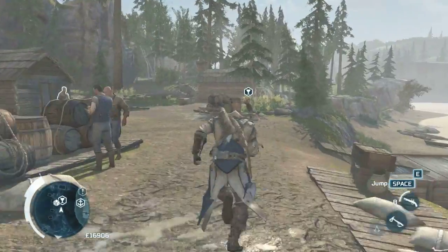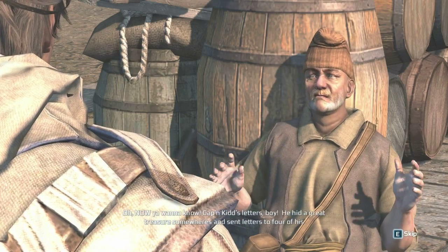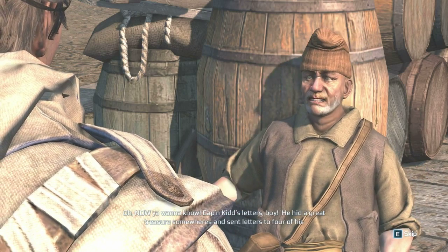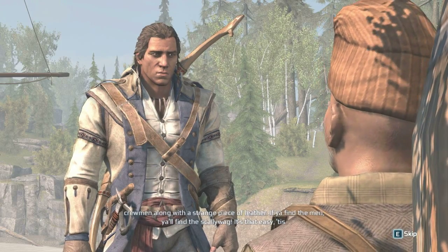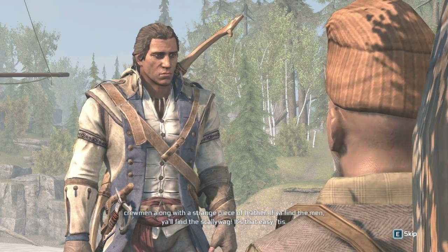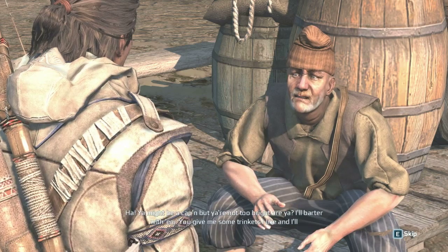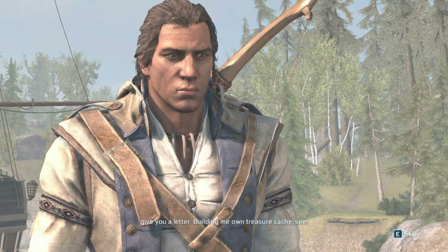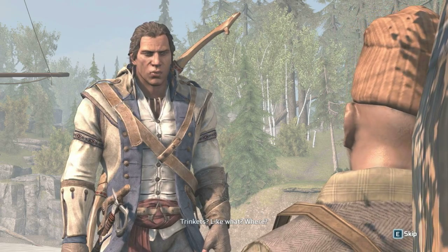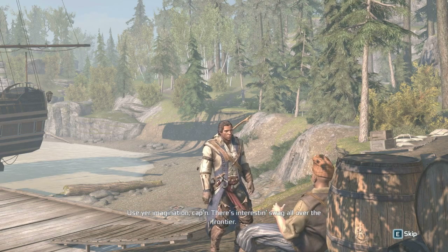Assassin's Creed. NPC dialogue: 'What do I owe this great honor, Cap'n?' 'The letters you speak of — what are they?' 'Cap'n Kidd's letters, boy. He hid a great treasure somewhere and sent letters to four of his crewmen along with a strange piece of leather. If you find the men, you'll find the scallywag.' 'May I see them?' 'You might be a captain, but you're not too bright, are you? I'll barter with them. You give me some trinkets I like, and I'll give you a letter. Building my own treasure cache, see?'